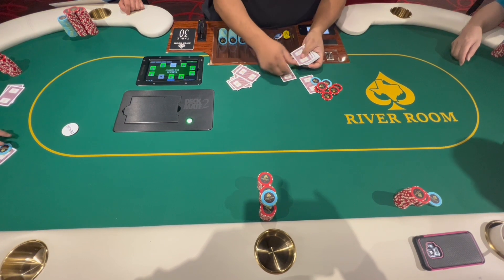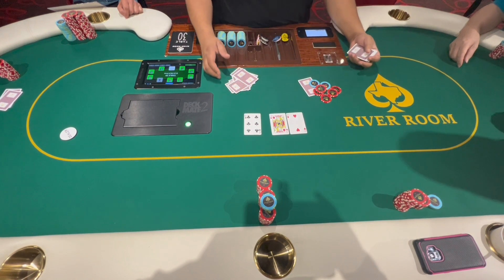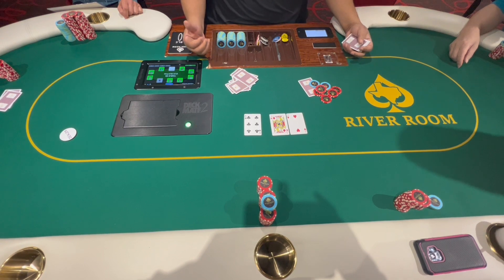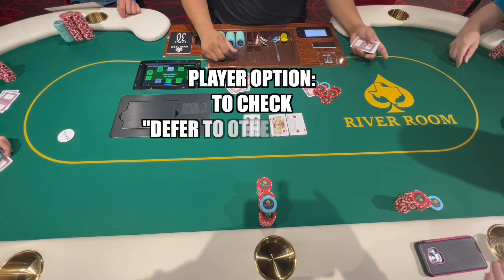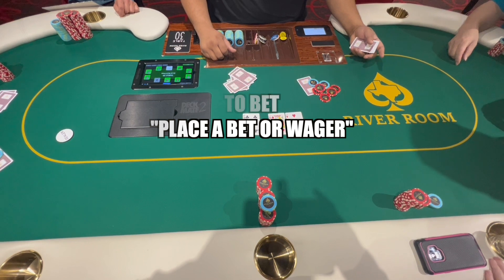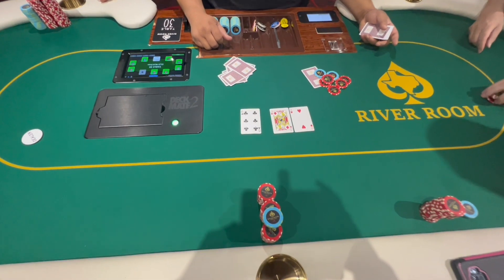Now the dealer puts three community cards face up on the table, known as the flop. The five cards total that get put on the board are community cards that players can use in conjunction with their hole cards to make the best five-card hand. Once these cards are up, the second round of betting begins starting to the left of the dealer button. The first player has the option to check — meaning to defer to the other players — to bet at least the minimum of $2, or technically to fold, though that is generally seen as bad etiquette.